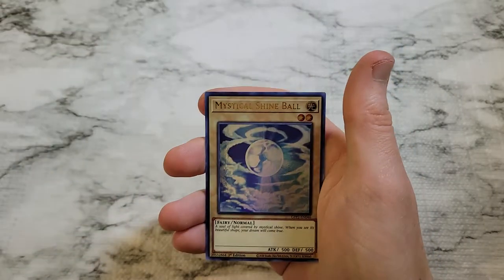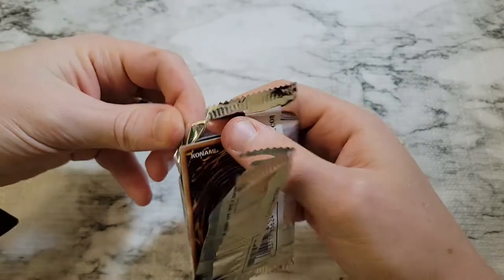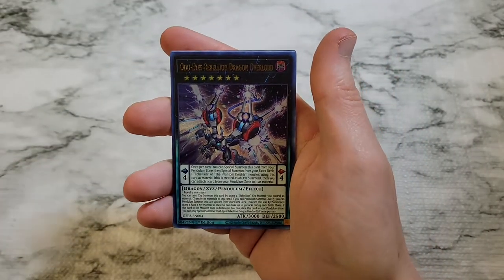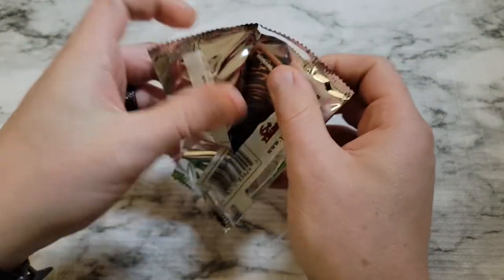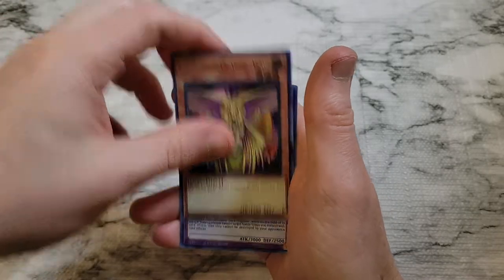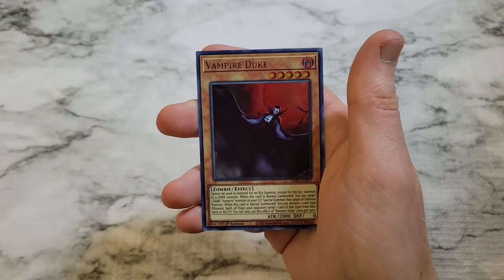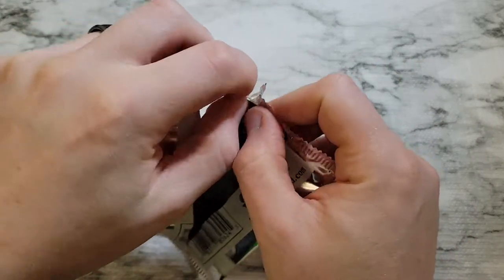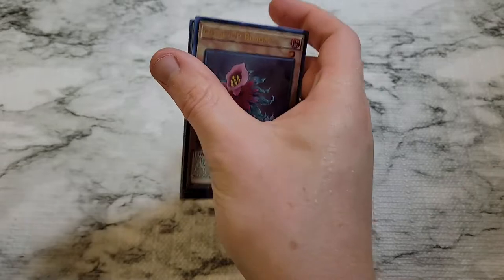Eye of Timaeus is obviously the worst pull. Let me know which ones you've gotten. If you managed to get the mythical Dark Magician Girl, are you keeping it? Are you getting it graded? I want to know what everyone's plans are. Haven't seen a Looper either - we're not hitting the big ones yet. Dark Magician the Dragon Knight - I'll take it, not a loss. Not obviously a chase card, but you can't hate on any Dark Magician cards.